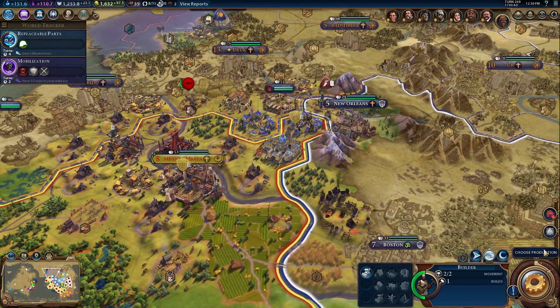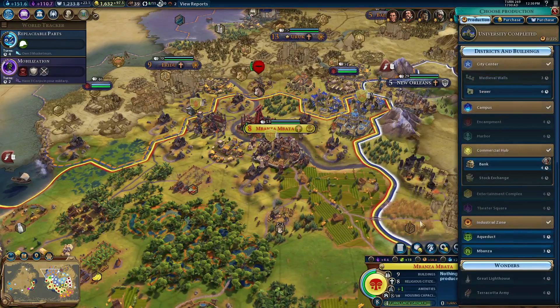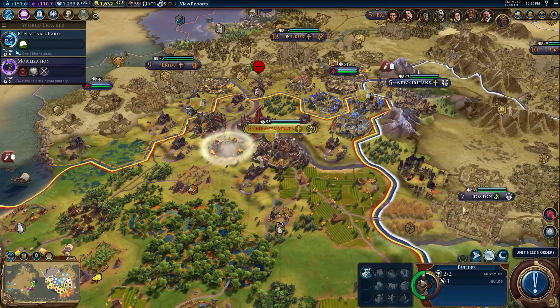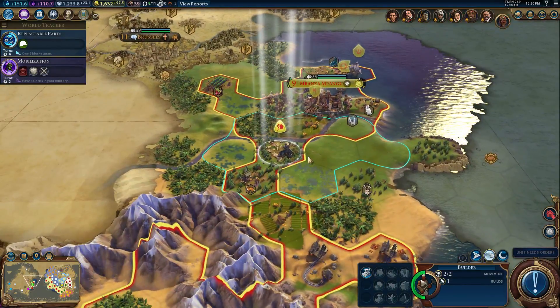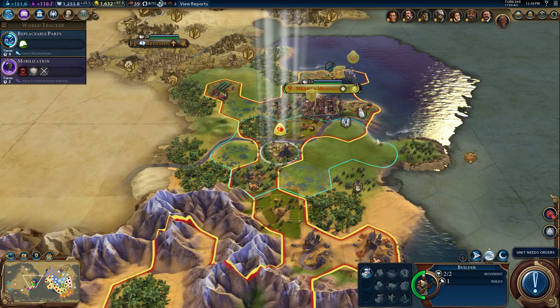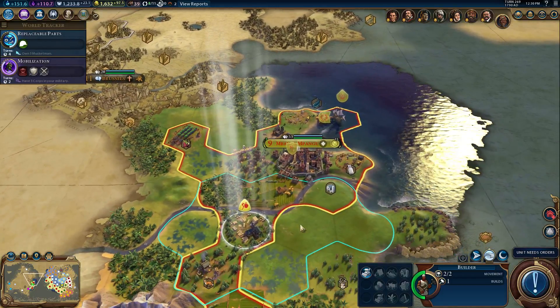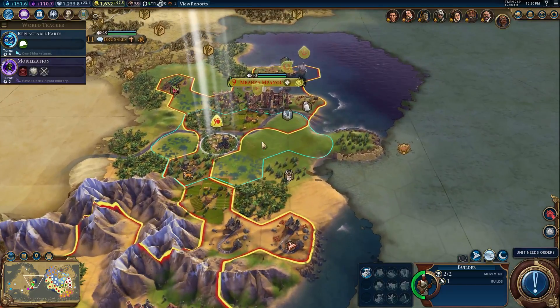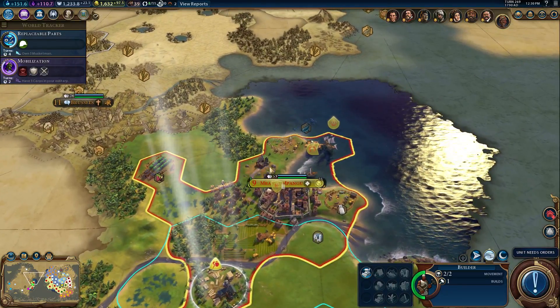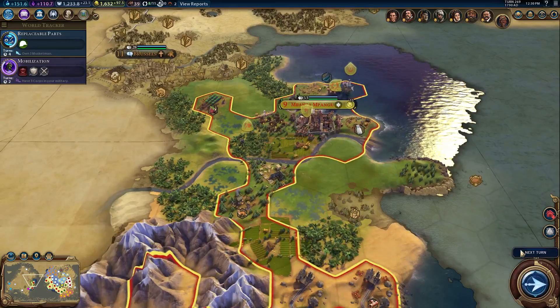Choose production — why don't you produce a bank? Over here, this unit just built the lumber mill, and WASD does not work in this game — that key does not move the map. I love how I'm still struggling with the controls and this episode is already practically over. We're going to drain the swamp and get the additional food over there. And now it says next turn, so now this episode is over.